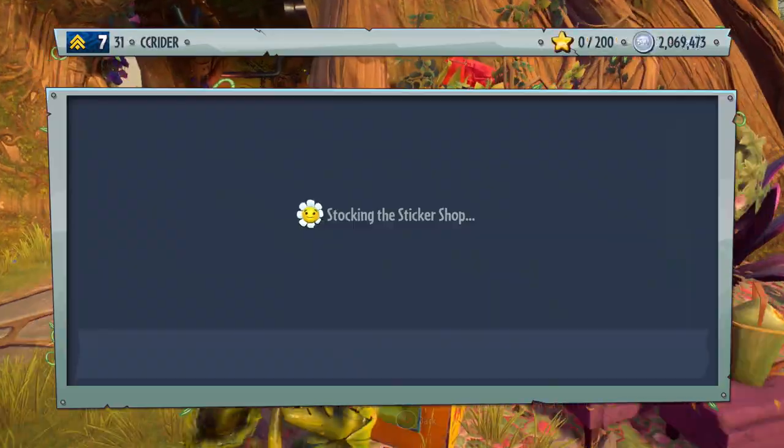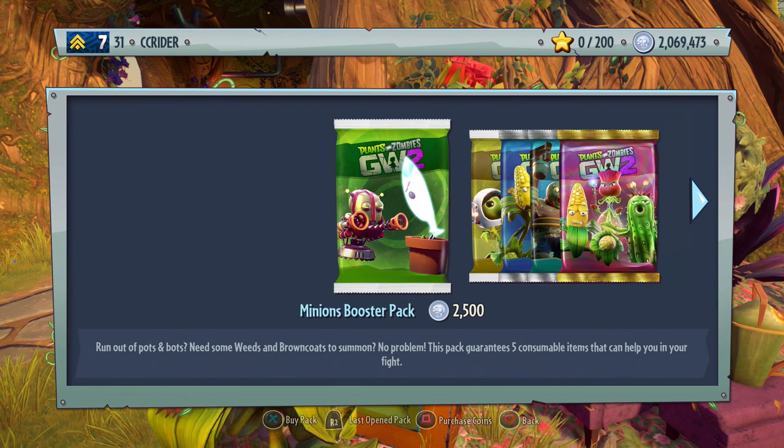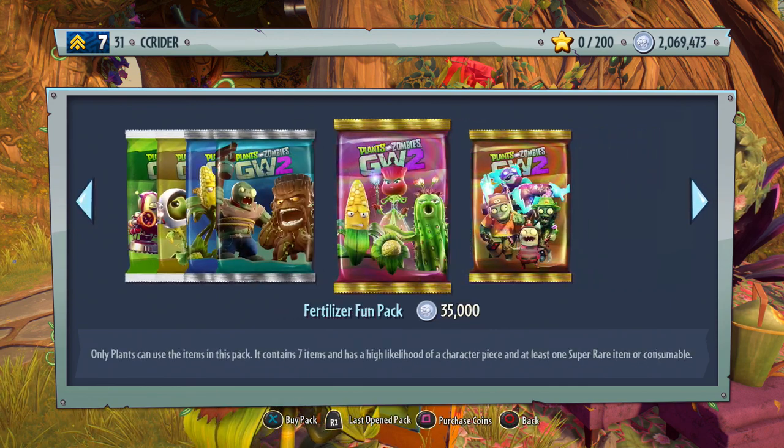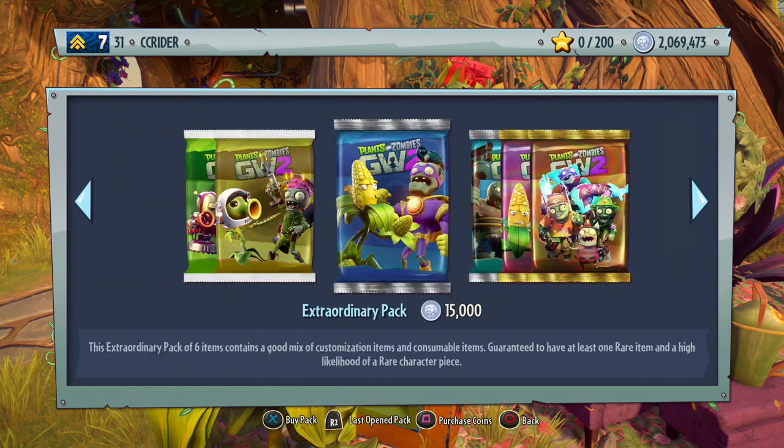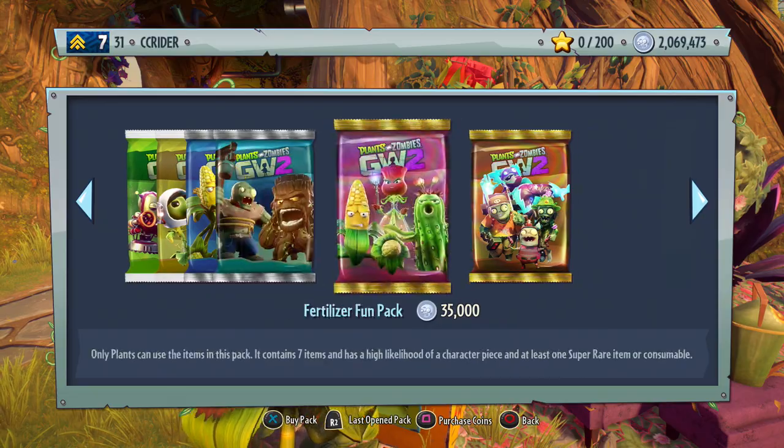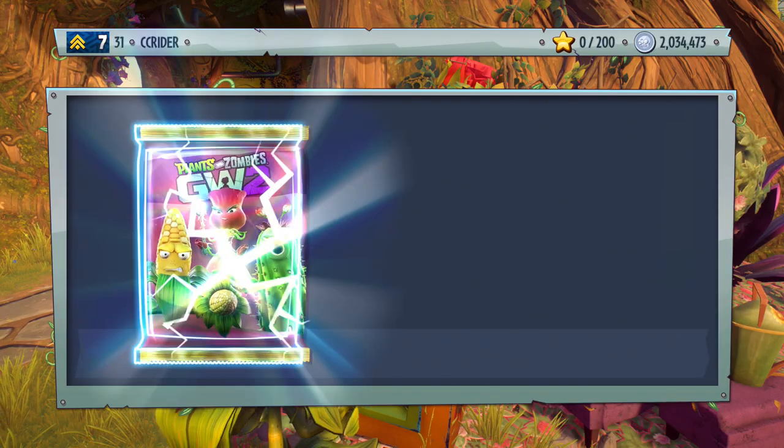We've already unlocked all of the main classes, but now we're just looking for legendary pieces. To do that, we'll be opening up Fertilizer Fun Packs and Amazing Brains Packs. This is our biggest spending spree yet, and it took a long time to earn up all these coins. So if you do appreciate this video, make sure to leave it a like.